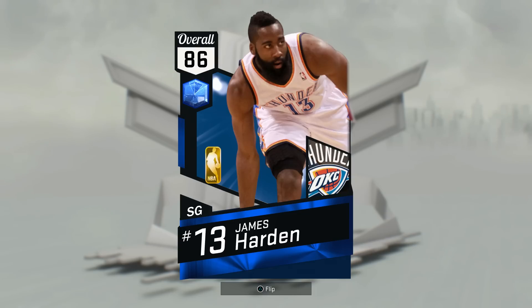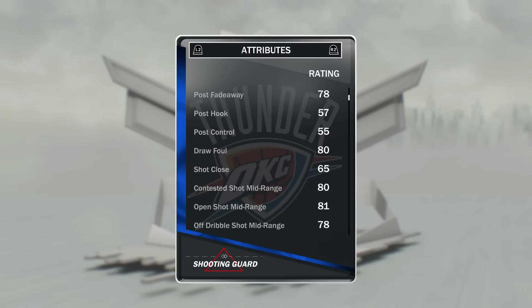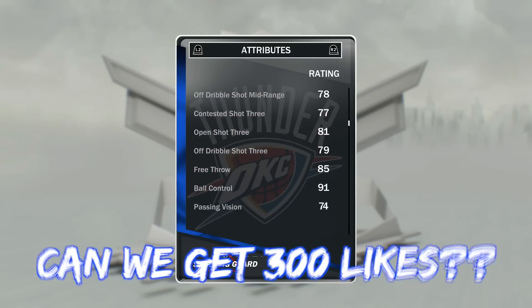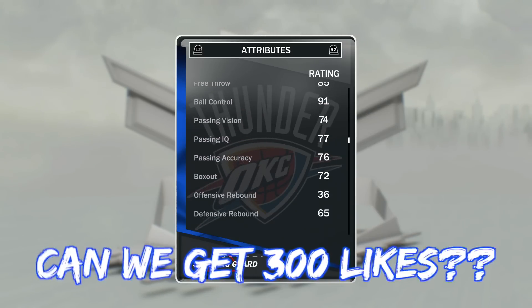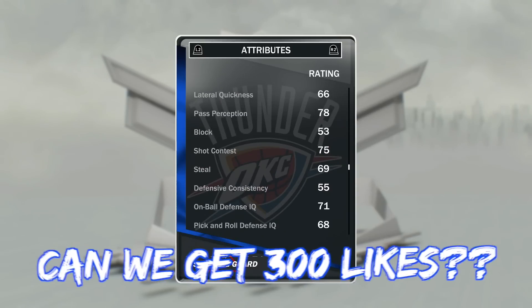At the 1 we have got Sapphire OKC Thunder James Harden. This card is better than the other Sapphire because he's got an open shot rating of 81 — the other one has a 70-something. He's also got a great release and 91 ball control, so it's just that little bit better than the other.